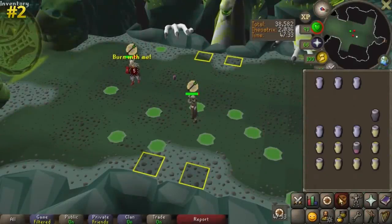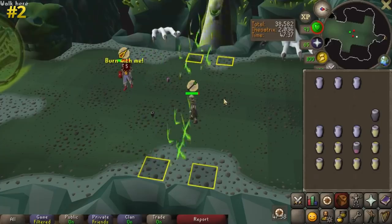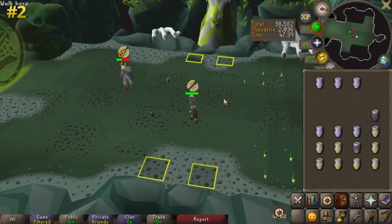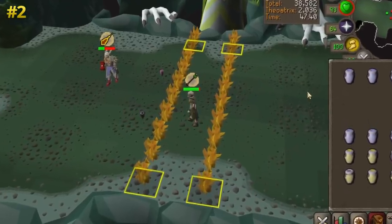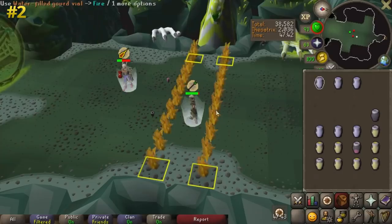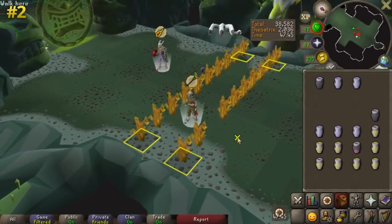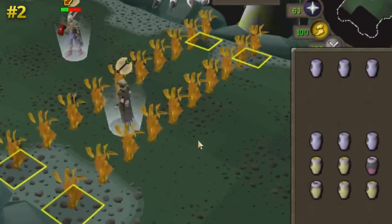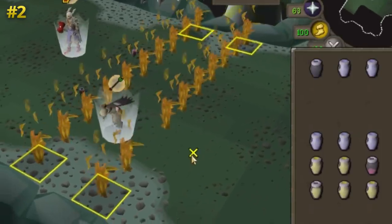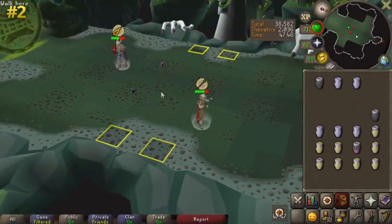The next tip is in the Chambers of Xeric. When you're fighting Olm, at least one of the players in your team needs water spells to clear the wall of fire on the flame phase. If you forget your water spells, you can use a vial of water on the wall to put the flames out. It consumes all of the water from the vial. Statistically though, you're better off taking an extra brew and just accepting the damage than healing with the brew, but this is still a very interesting mechanic to know about.